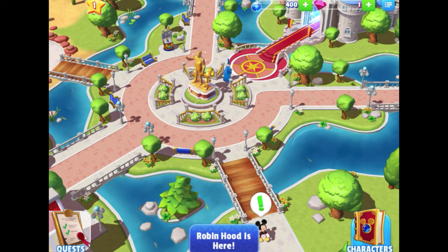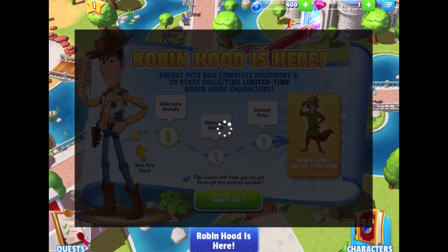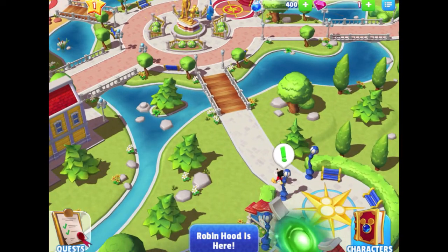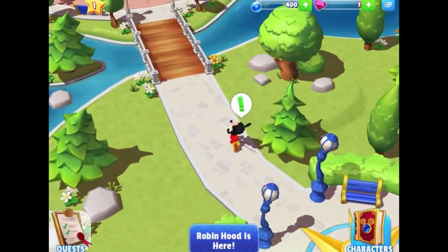On the home screen we have our star level in the top left, and then quests and characters — there just isn't a lot else I can do right now. Let's press the Robin Hood event button. It says: "Defeat Pete and complete Discovery 6 to start collecting limited time Robin Hood characters." It shows a dot-line journey — we are very early, needing to welcome Woody, welcome Merlin, defeat Pete, and then we can try for the Robin Hood event. So this is going to be a while.